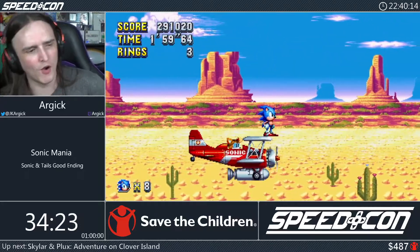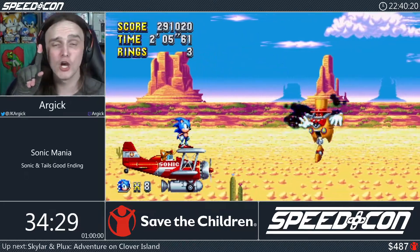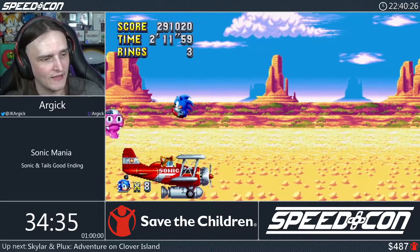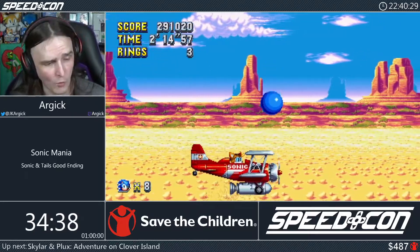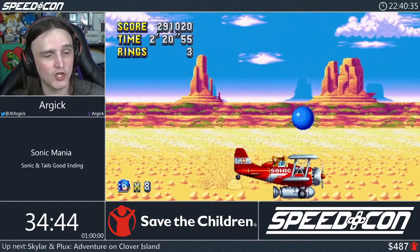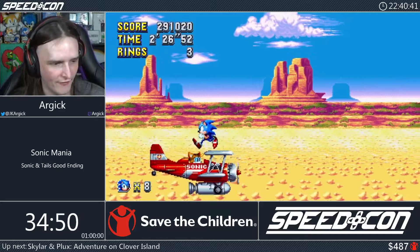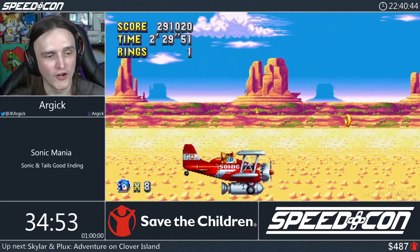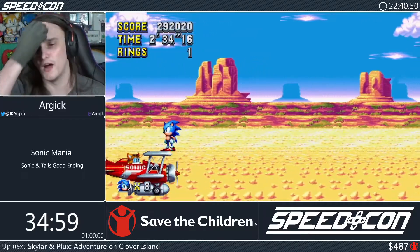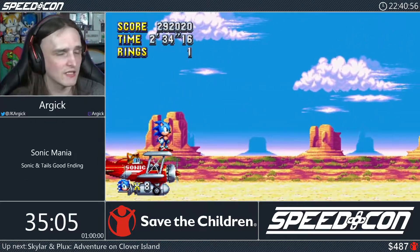The Mirage Saloon boss is a giant caterpillar with three patterns: jump out of sand once, jump out three times, or go left or right. We get two hits in but the caterpillar does the full three-jump pattern rather than two. The final hit sends it off to the left — we chase it down and finish it. Stage complete in 2 minutes 34 seconds.